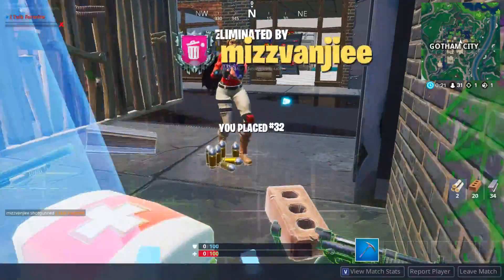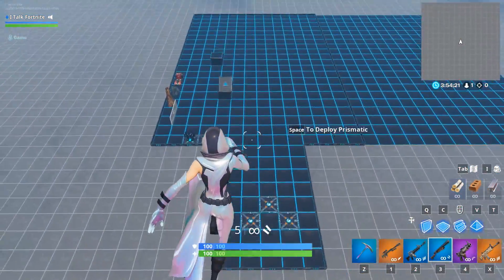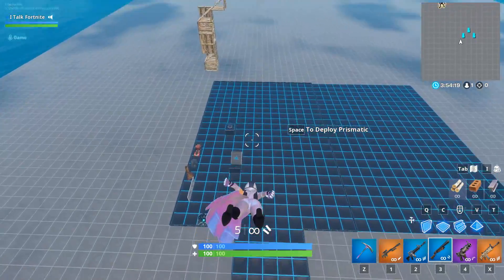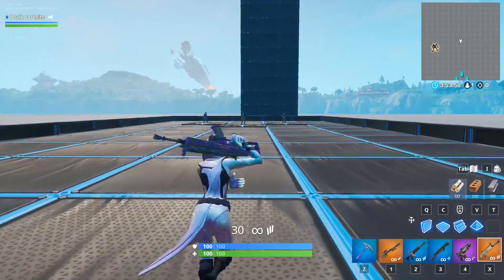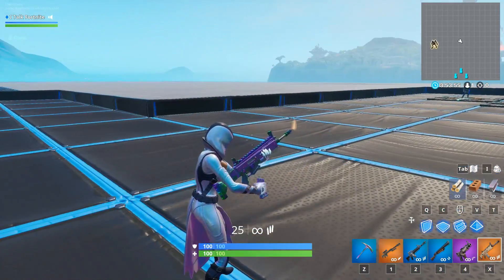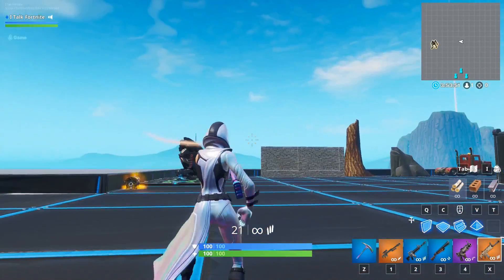Gotta use that Prismatic glider. I don't know why my builds are floating there. I love how the Prismatic looks with it. Ads is what you expect with the Fate reskin — it's totally fine.